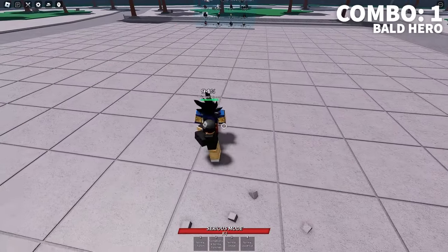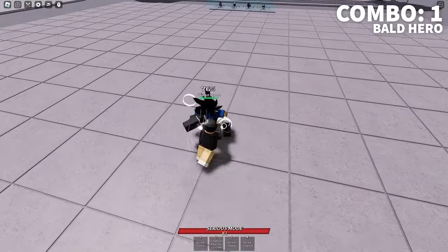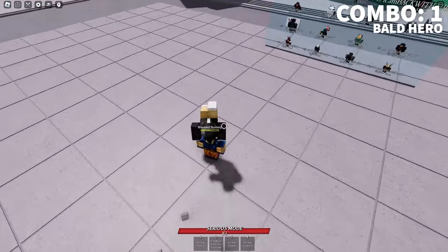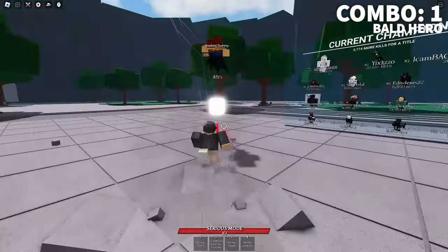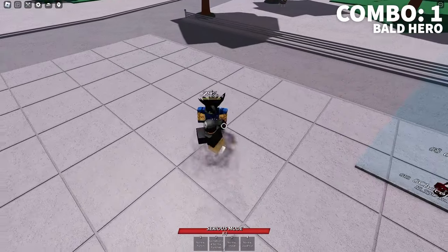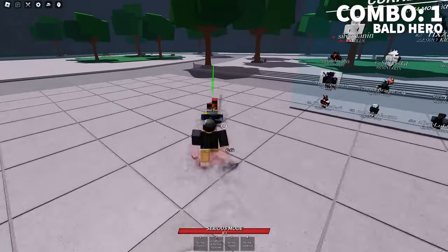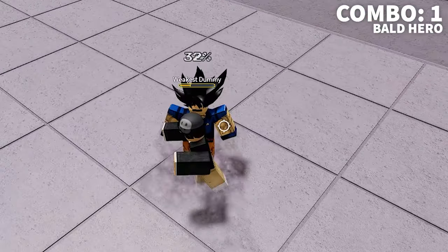This first combo is almost entirely true. It's going to be 3 M1s into consecutive punches straight into normal shove. Then you're going to dash, hit 3 M1s into a down smash into a normal uppercut. Then hit 3 M1s into a normal punch and that should finish your opponent. That combo is completely inescapable right up to this point.